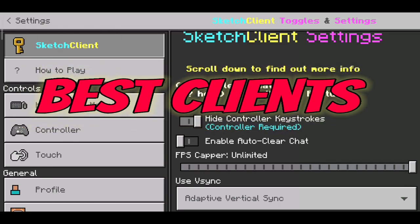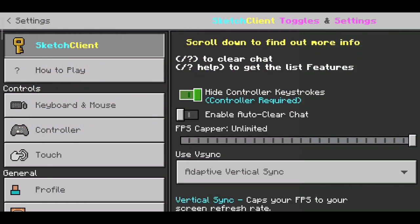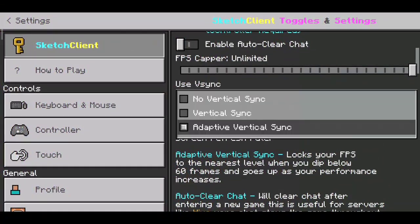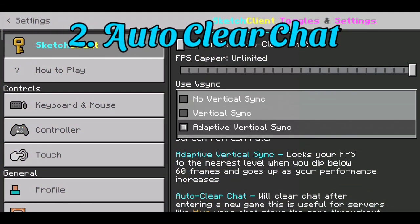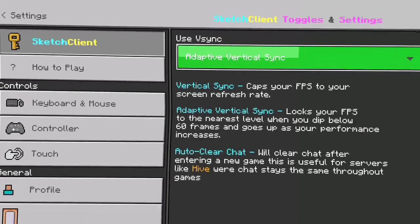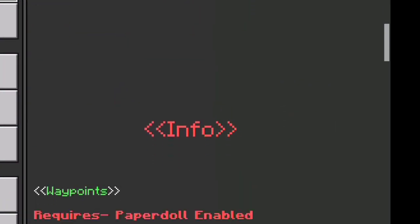Why is it the best client? Well, there are so many reasons — it has so many new features. Like here you can see it has hide controller keystroke, so if you have a controller and want to hide the keystrokes, there is an option for that. It also has an auto clear chat setting and a V-sync setting. Here you can see the meaning of V-sync, but I'm not going to explain that in this video.